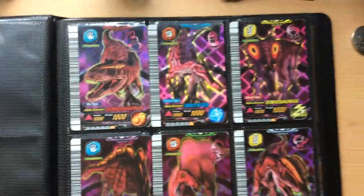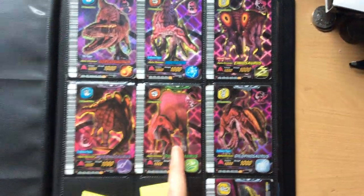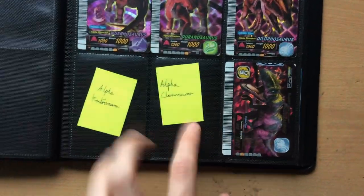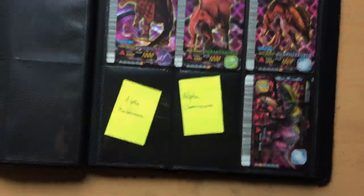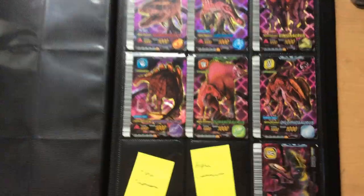Over here we have my Alpha Dinosaurs: Gorgosaurus, Irritator, Eniosaurus, Wurosaurus, Uranosaurus, Dilophosaurus. And then Super Alpha Allosaurus. I still don't have these two, but I do have a promising lead on Alpha Acro which is awesome — and if I manage to get it there will be a video of it.